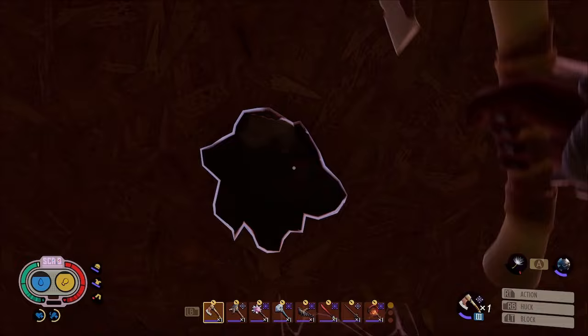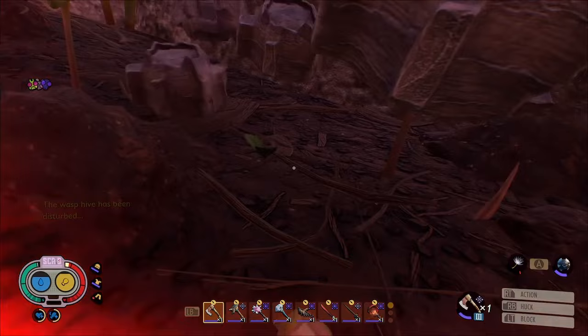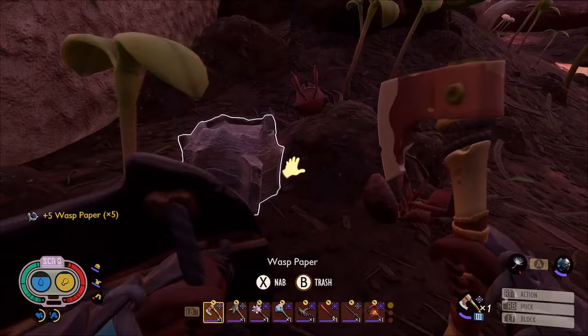After you've destroyed a couple of hives, you'll see a message, which means the next time you go to sleep, you'll see a cutscene of wasps bursting out of the brawny boy bin, which is now open and you now have access to.